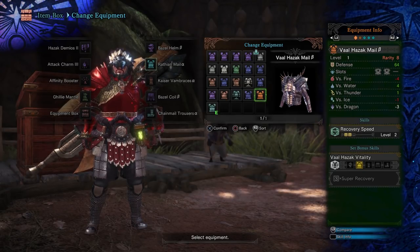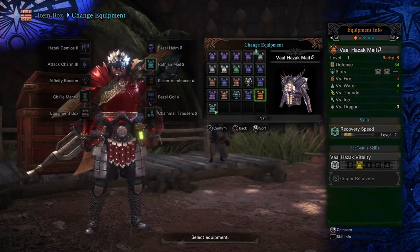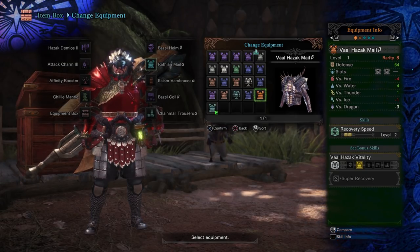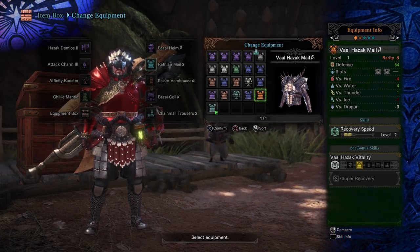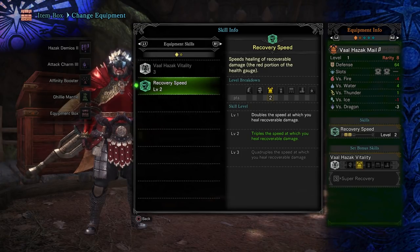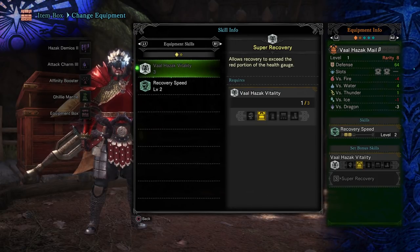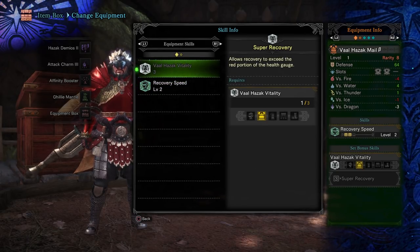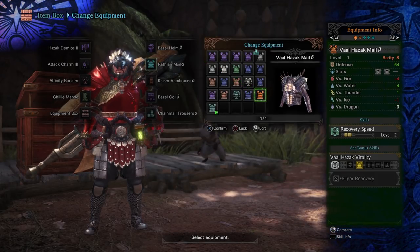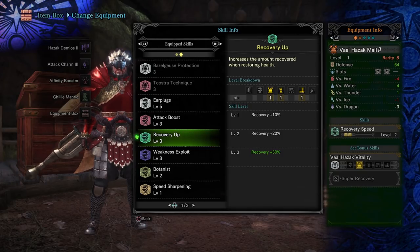This is where things get interesting. When you start stacking these skills together, you can regen a ton of health — it is absolutely insane. Recovery Speed will not stack with medicine and the health regen augment; it does help you recover the red portion of your health bar faster, but it doesn't complement the other things directly. What does stack is the Valhazak Vitality, which allows recovery to exceed the red portion of the health gauge. Recovery Speed and Valhazak Vitality don't actually stack with each other, though it seems strange. Valhazak Vitality will stack with medicine and the health regen augment, which is very good.